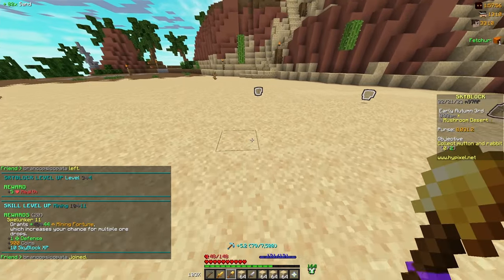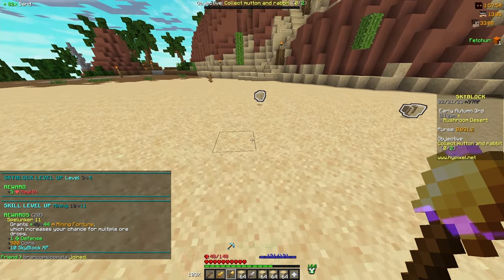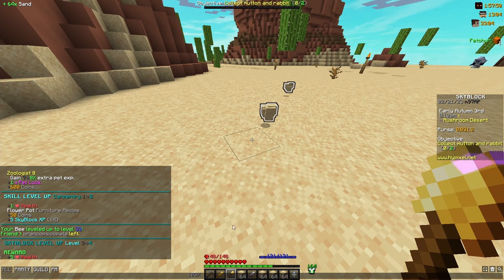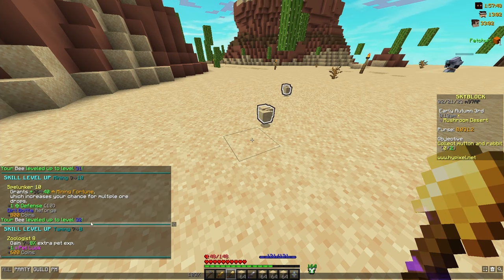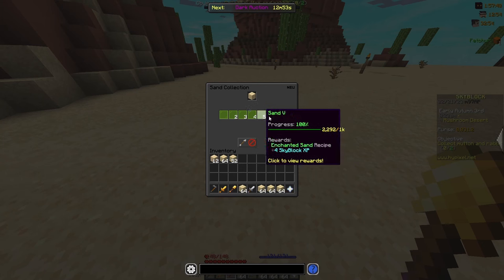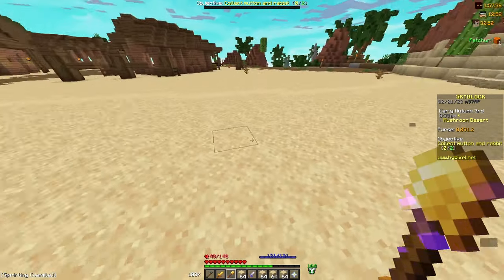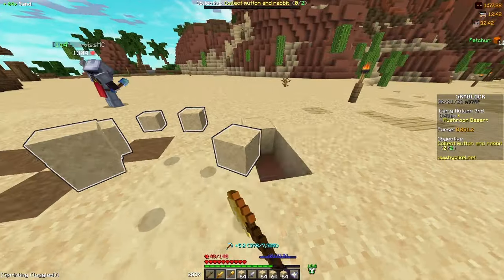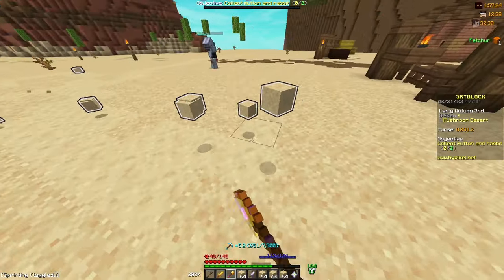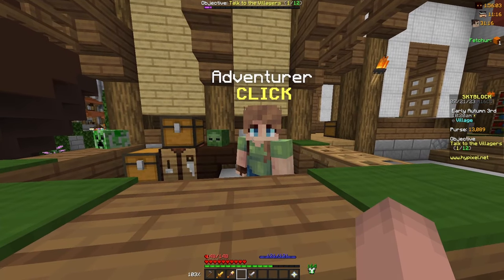After just three minutes of mining sand, we're already up to Skyblock level 4. We got to mining level 11, upgraded our Carpentry skill by making enchanted sand, and leveled up Taming twice. I almost got up to sand collection 6, which got me another 20 Skyblock XP, and doing just another 20 seconds of mining should get me to collection level 6 for another 4 Skyblock XP. Now I'm going to be heading into combat a little more.